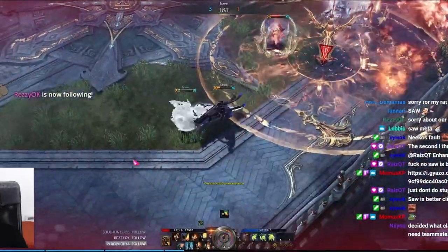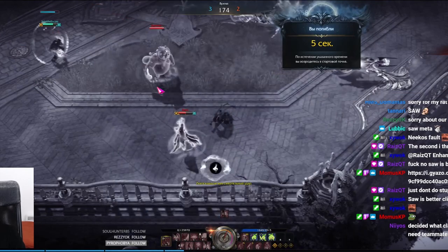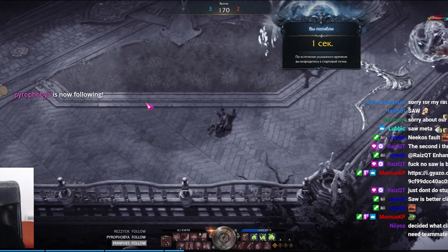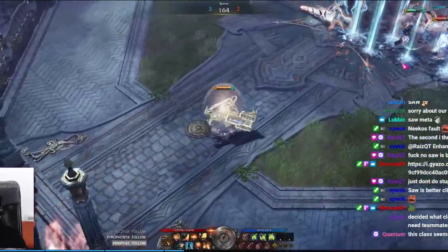Somebody can dash up and immediately throw down a skill and stun you while you have your shield up. So you have to be very mindful of where people are on the battlefield, what range characters are available, if there's a Soul Fist or a Shadow Hunter on the field that's ready to snipe you with their stun. Keep your roll ready, keep your shield ready until you're ready to pump out some damage.